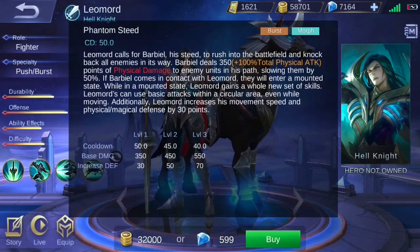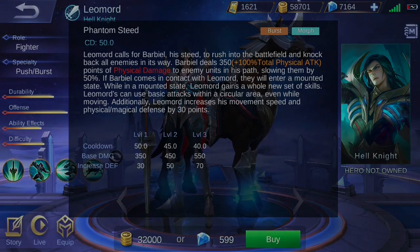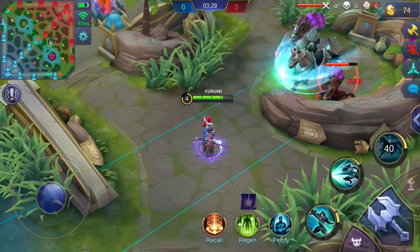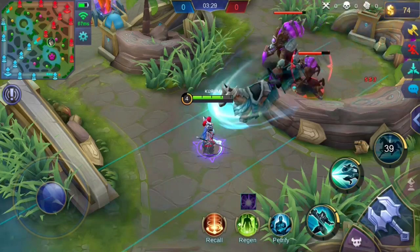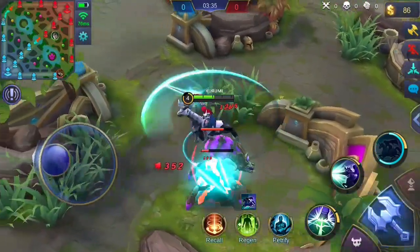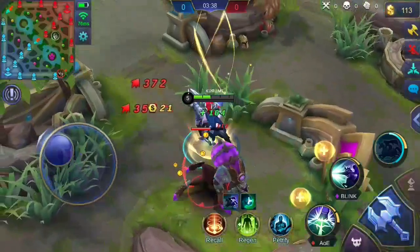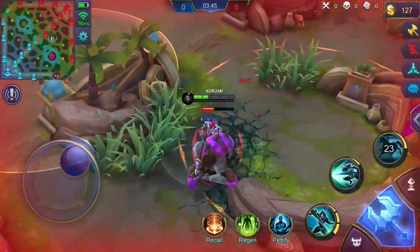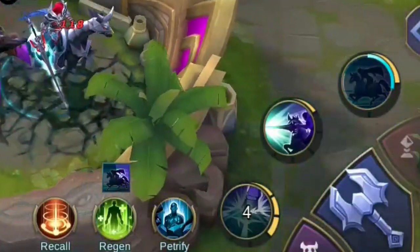Leo Mord's ultimate skill, Phantom Steed, calls for Barbeal from a designated path. Barbeal's direction is towards Leo Mord on a straight path. Barbeal rushes into the battlefield and knocks back all enemies on its path, dealing a certain amount of physical damage. The enemies hit also have their movement speed reduced. If Barbeal comes in contact with Leo Mord, Leo Mord will be mounted to Barbeal. While on this state, Leo Mord gains a new set of skills. His basic attack will now deal damage to a circular area around him, even while moving. In addition, Leo Mord has his movement speed boosted and gains additional physical and magic defense while mounted. The duration meter of this skill is indicated on the skill icon.